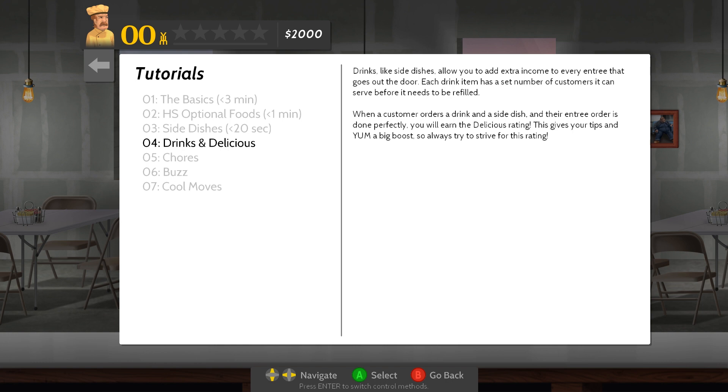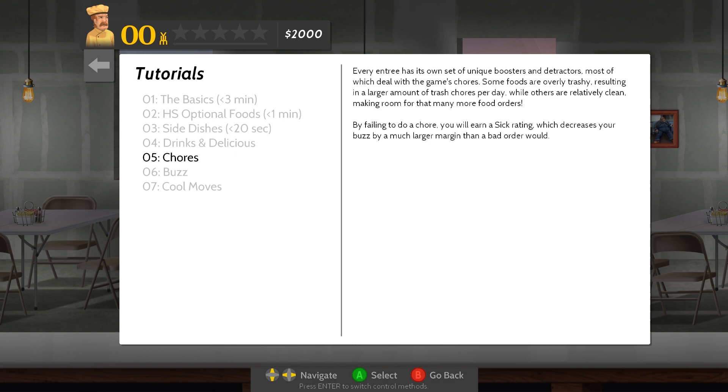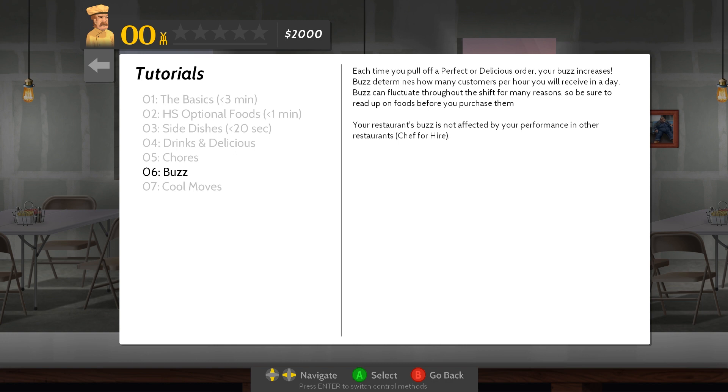Drinks allow you to add extra income, and you'd have to refill them. Chores: every entree has its own set of unique boosters and detractors, most of which deal with the game's chores. Some foods are overly trashy, resulting in a large amount of trash chores per day, while others are relatively clean, making room for more food orders. By failing to do a chore, you earn a sick rating, which decreases your buzz by a much larger margin than a bad order would. Buzz: every time you pull off a perfect and delicious order, your buzz increases, which determines how many customers per hour you'll receive in a day.